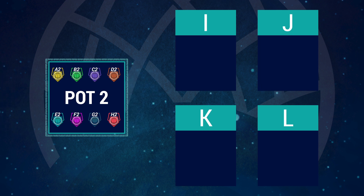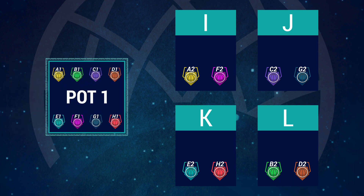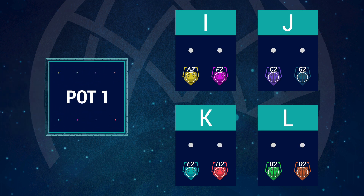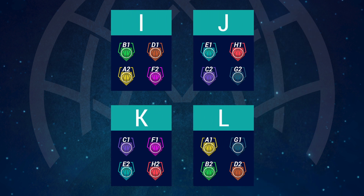First, the eight unseeded teams from pot 2 will be drawn and placed into the next available group. Then the eight seeded teams from pot 1 will be drawn following the same procedure. Group protection applies. This will complete the four groups.